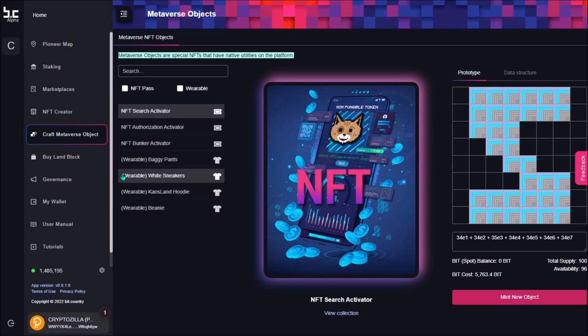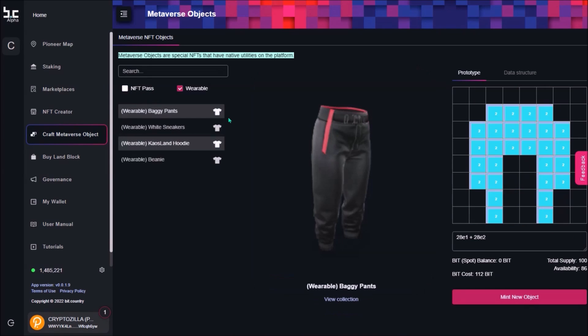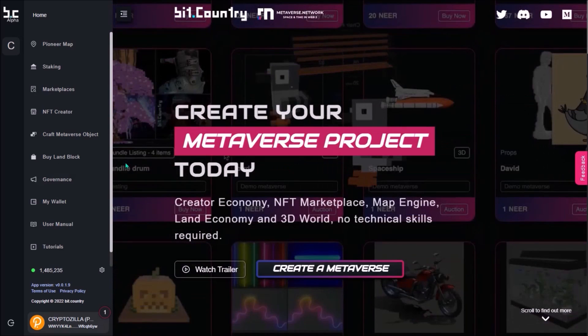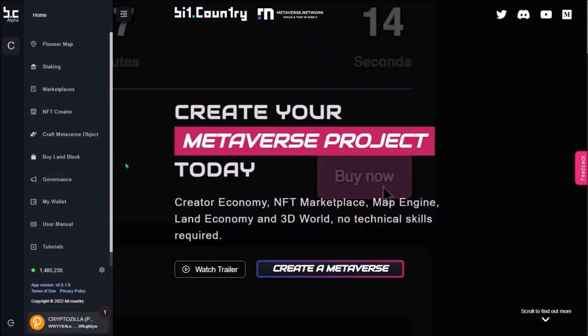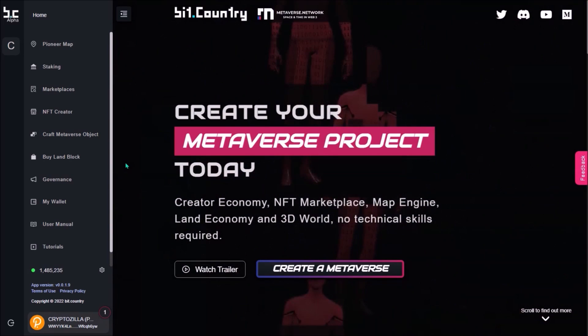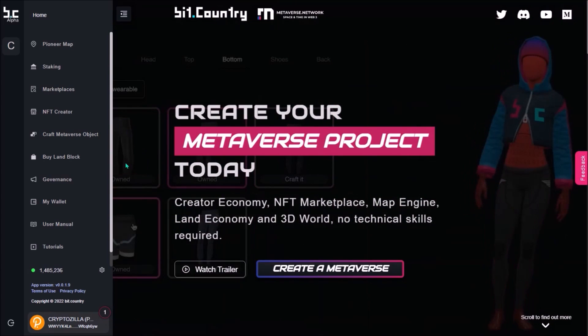You can craft wearables and activation passes under the Craft Metaverse Object tab. There are two types of objects: NFT passes and wearables. Three types of NFT passes and currently four types of wearables. You will need BID to craft both passes and wearables, and here is the cost. There is quite a lot to learn about how to use the Pioneer app. Personally for now, I'm just staking all my unlocked NIR to generate enough BID so that I can craft some wearable NFTs.